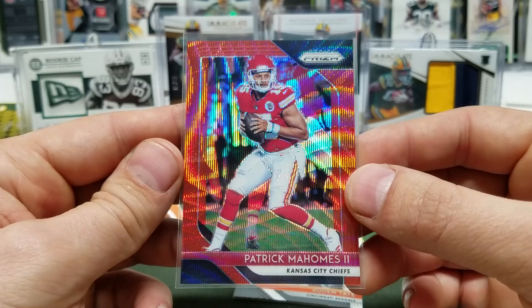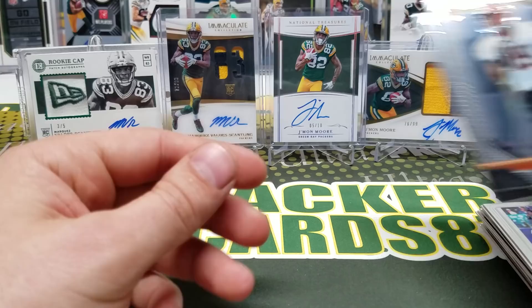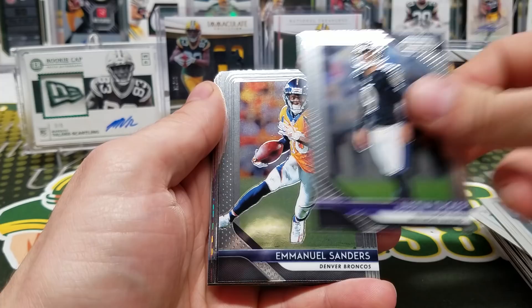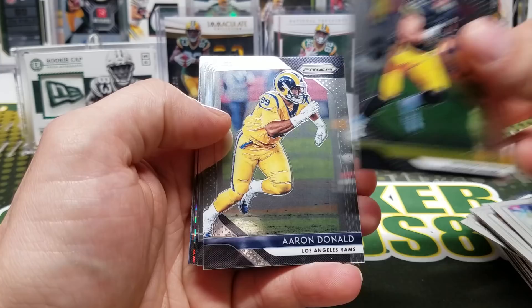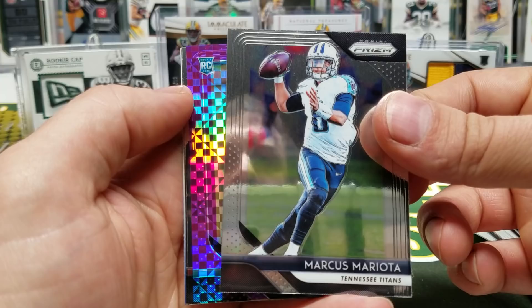Auden Tate and Leighton Van der Esch. Final pack of Prism: Eddie Jackson, Lamar Miller, Tucker, Emmanuel Sanders, Delaney Walker, TJ Watt, Aaron Donald, Jordy Nelson, Marcus Mariota. Got a purple — it's a rookie, going to be out of 49 I think — Minkah Fitzpatrick, 16 of 49. Nice short print.